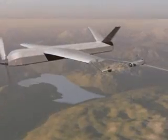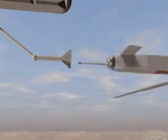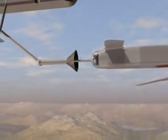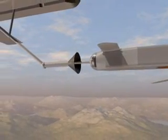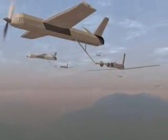Unmanned aerial tankers are delivered to an area of operation by a variety of aircraft platforms. Refueling is accomplished autonomously by probe and drogue. This capability allows Dominators to stay on station, performing a wide range of missions for a week or more.